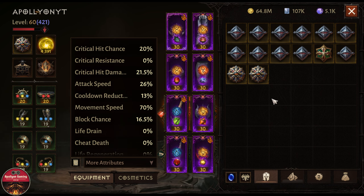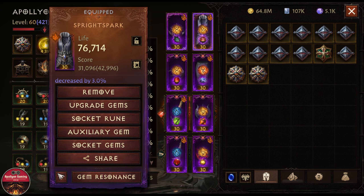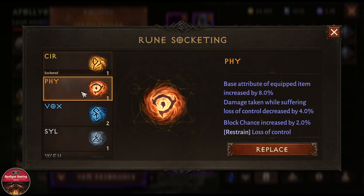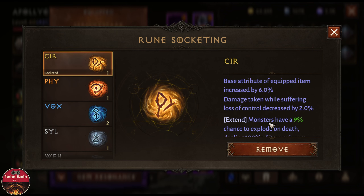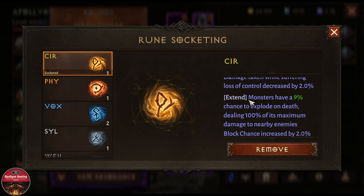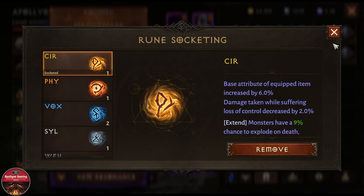It might be a better idea to keep different runes for different situations. The same story applies with the chest rune — I have one that increases loss of control duration on affected enemies by 16 percent, but I don't need that for most PvE farming. Instead I use CIR, which gives monsters a nine percent chance to explode on death dealing 100 percent of max damage to nearby enemies, plus a two percent block chance increase.